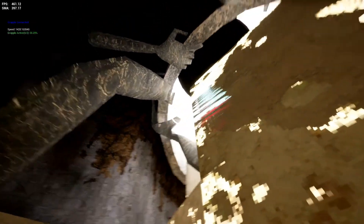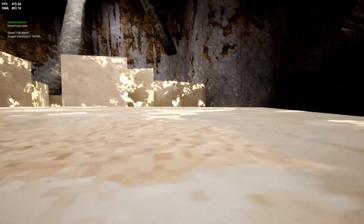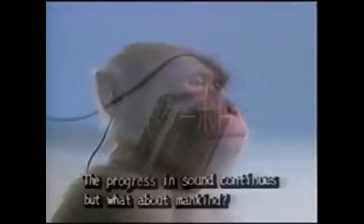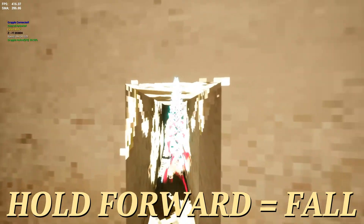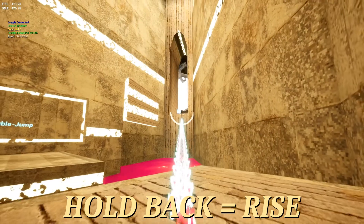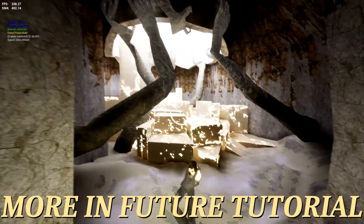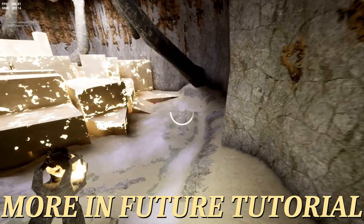Next, maximum grapple gravity. This is why footage is great. I watched a bunch of people play, and it was evident that whilst grappling, they just held down forward, which, due to the mysteries of the grapple that I have not explained at all, causes the player to swing down instead of zipping straight to the target. I wanted to make people's lives a little easier, since I explain nothing, so I reduced the amount of gravity the player could experience doing such a maneuver.